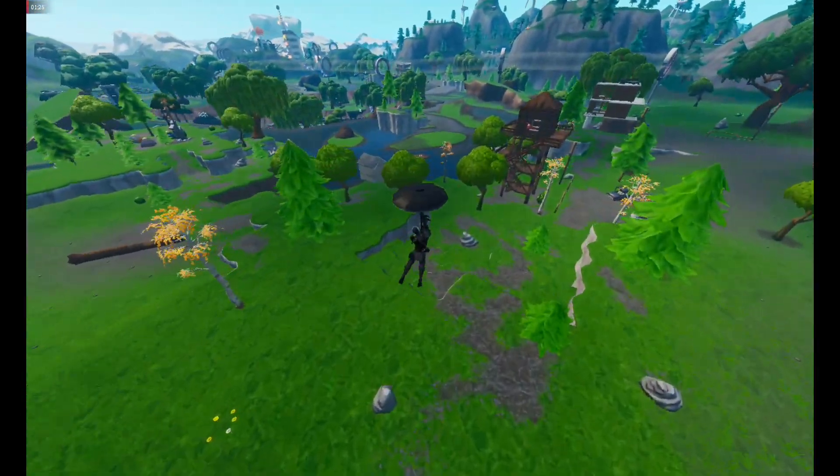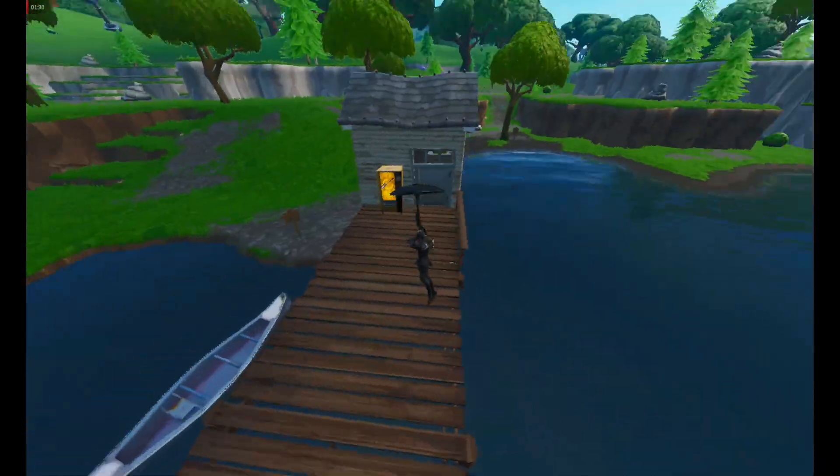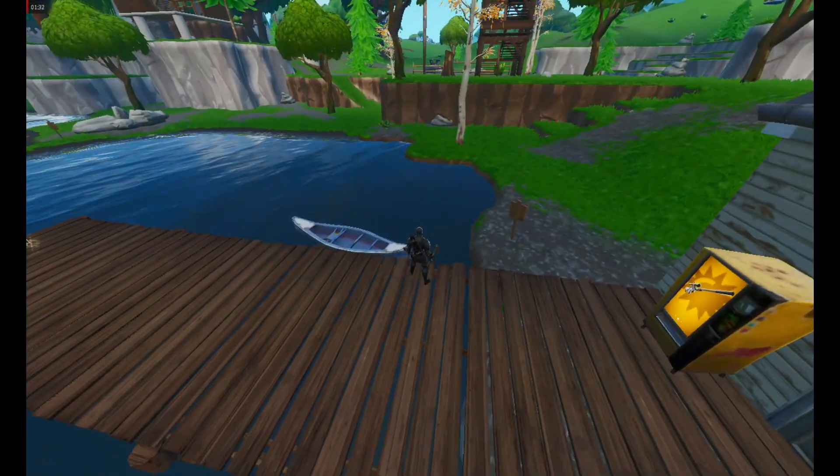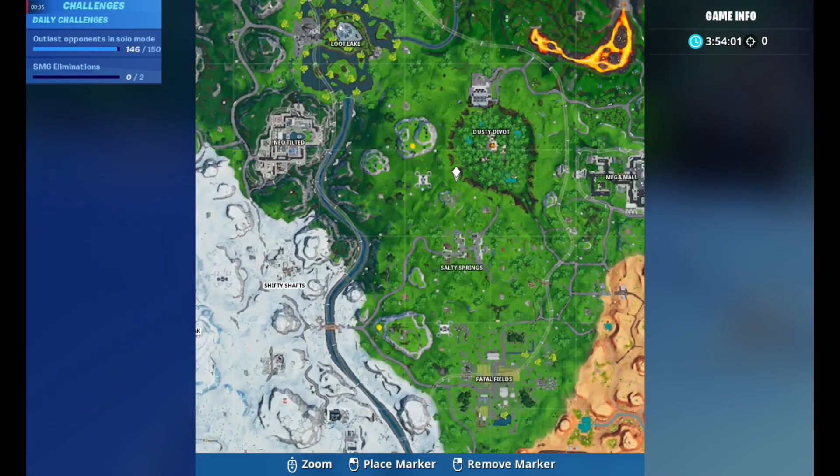Then go straight to Loot Lake — this is the third location of the Unicorn Floaties. There you go. There's also a vending machine nearby, so that's a bonus.